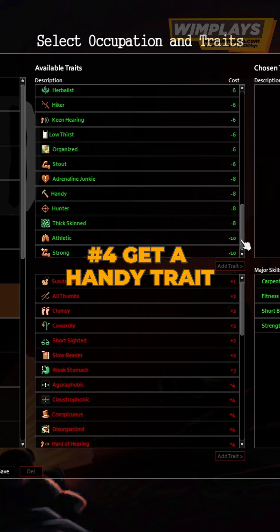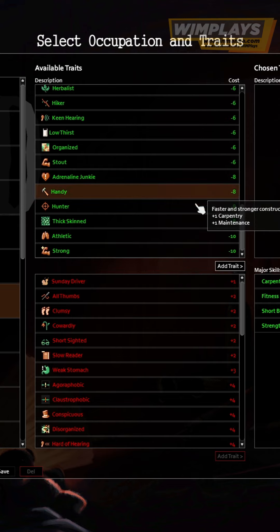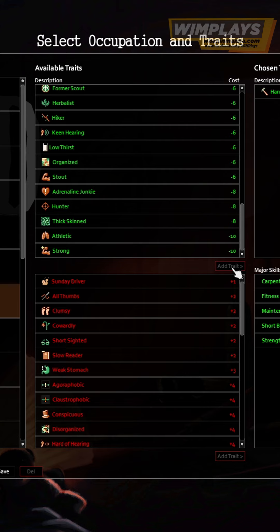Tip 4: Get the Handy Trait. It provides an extra level in carpentry along with faster and stronger constructions.